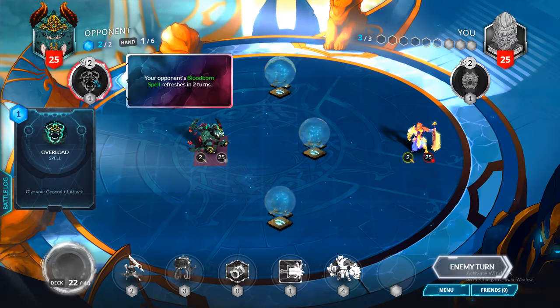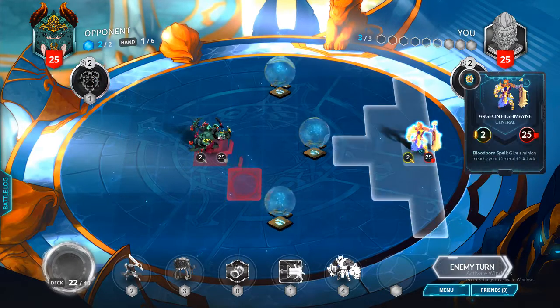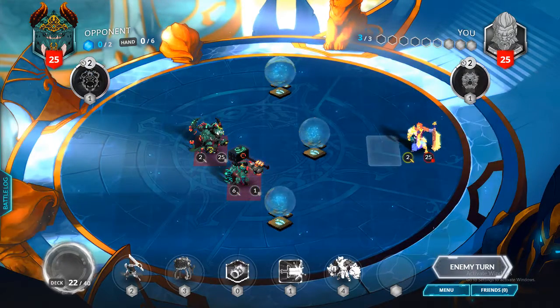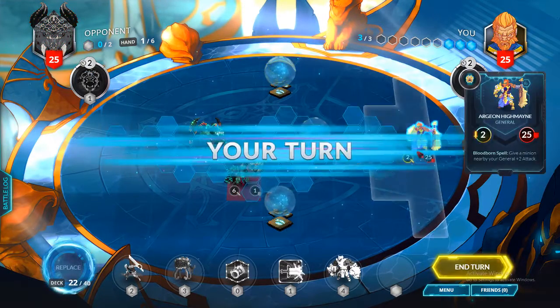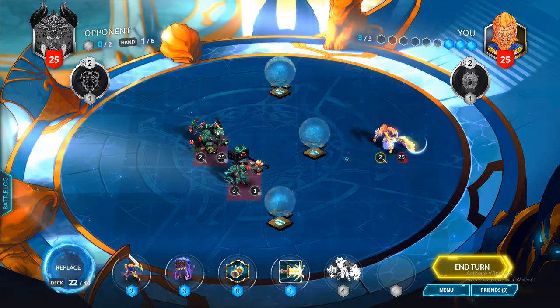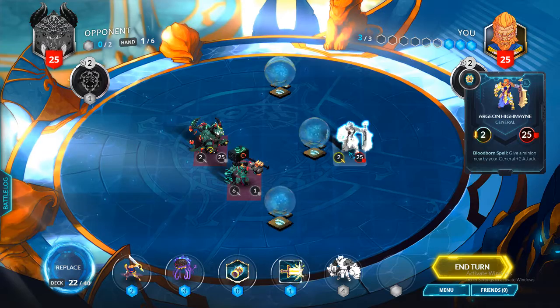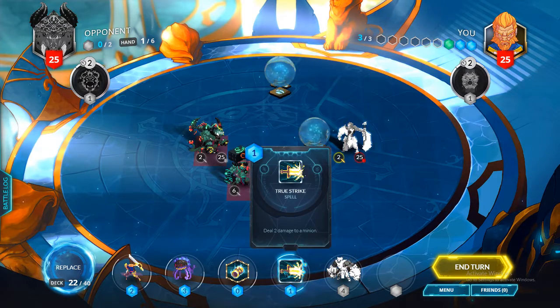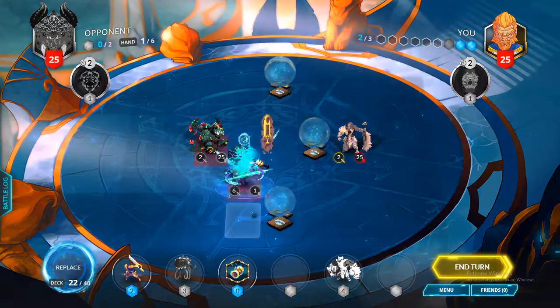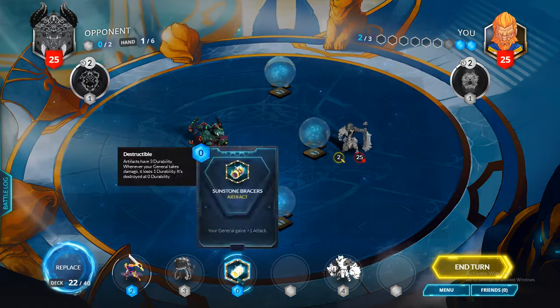The opponent's Bloodborne spell refreshes in two turns. Yeah, I forgot he gets to go first. There we go, now it's my turn. I'm going to move my character up. There's two damage to a minion. How about I attack him — he's now gone.